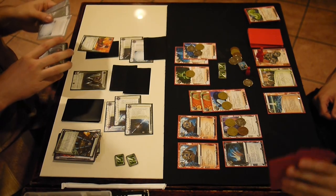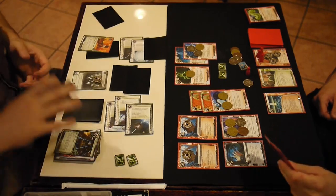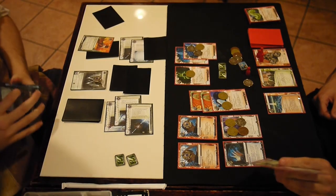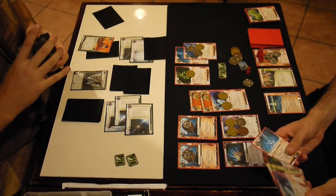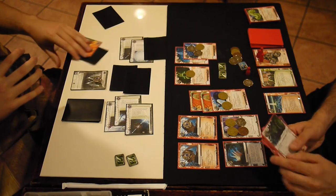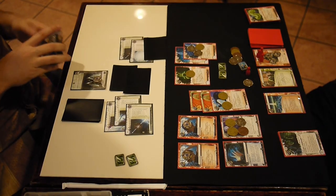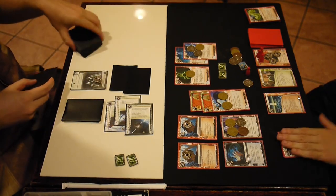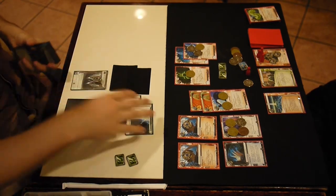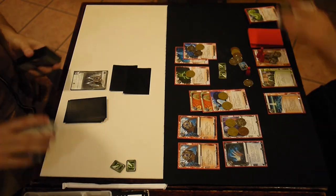What kind of game do you score five agendas and not win? And the Corp scores six agendas, has to discard two of them to Archers, and does win — that's craziness. Lesson from this game: learn to use the C-Source, and learn the safest place to put money is on the table in front of you. Then again, even if the money was on the table, C-Source plus Closed Accounts — but he didn't play Closed Accounts. Netrunner is best game.